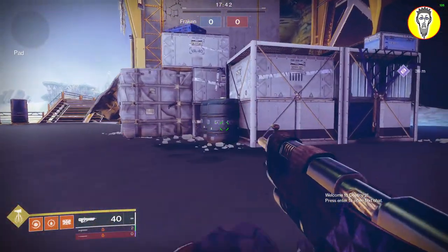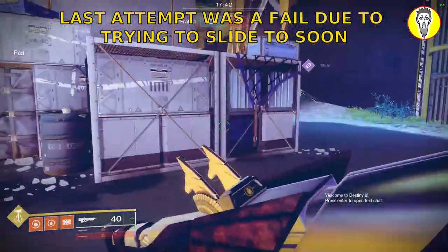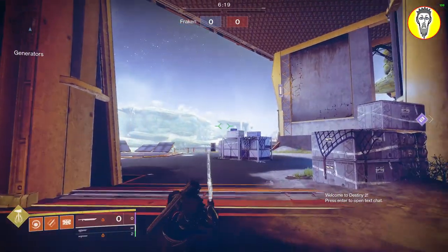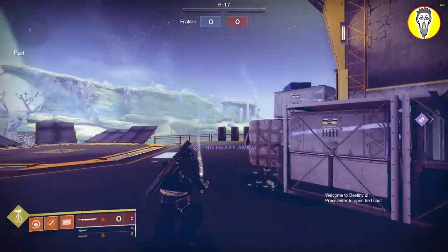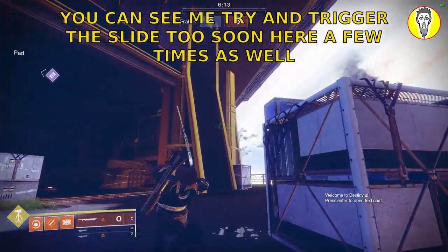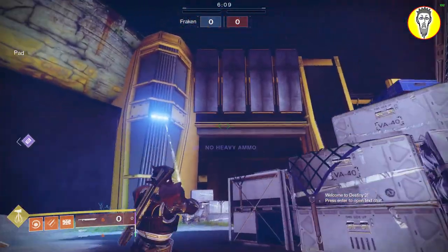If you're struggling to get things down, there's probably one reason: you're trying to go from the run to the slide too quickly. Done properly, it will have the same cadence and timing as the run-slide thing with the sword. In fact, if it's helpful, you could even try learning the key and mouse timing in third person with that sword.